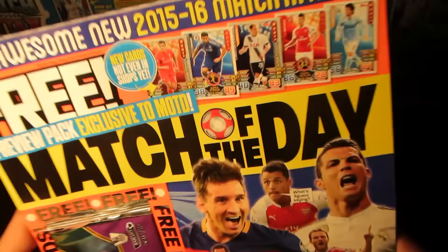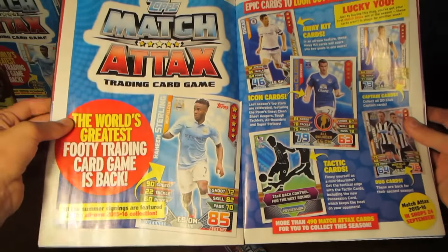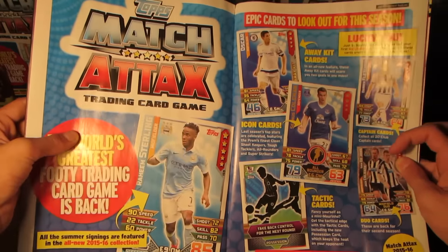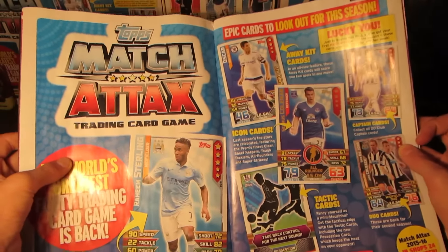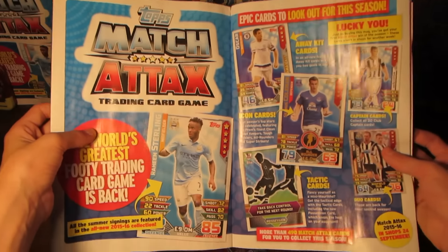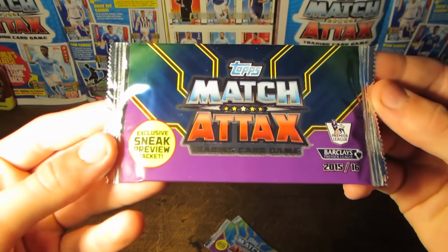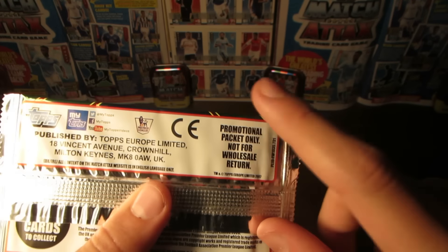You can see you've got one free pack, and there's also a feature in this Match of the Day magazine about Match Attacks, showing some of the new cards. All the summer signings are there with Sterling, then Away Kit cards with Oscar, then Icon cards which are last season's top stars, featuring the Premier League's finest clean sheet keepers, tough tacklers, all-rounders, and super strikers. Tactic cards are coming back for another year with a lot more of them, so hopefully that'll make the game more interesting. Captain cards and duo cards are also going to be in the collection. You can see the design there — blue, green, and purple at the bottom. These are not-for-wholesale-return promotional packs.